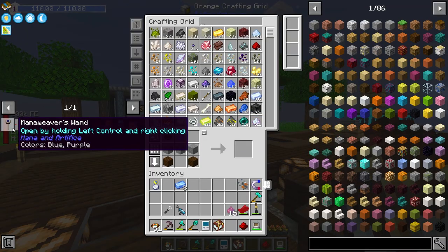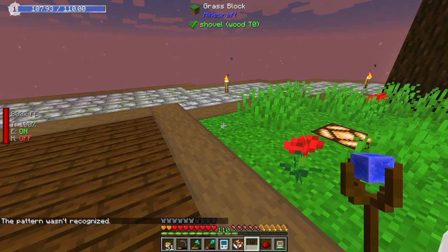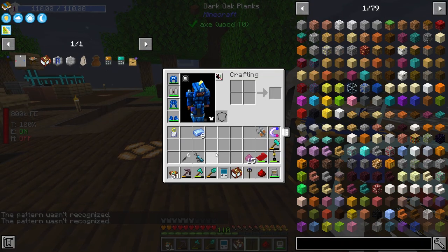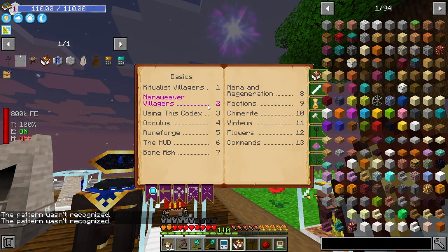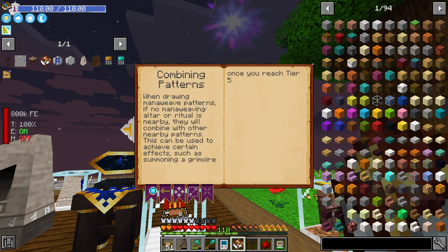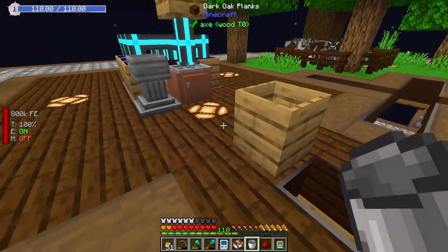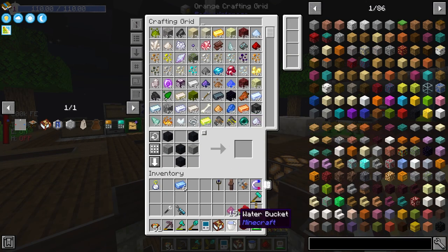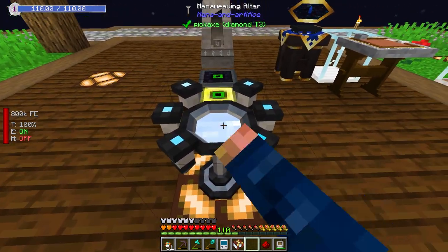After doing some reading, I'm going to need a Mana Weaver's Wand. Apparently, the pattern wasn't recognized — we need some Patterns. Over here, I believe, is how we make Patterns. I'm kind of diving through this and trying my best to understand it. Mana Weaving here — I don't know if it talks about Patterns. When drawing Mana Weaving Patterns, there's no altar ritual nearby. So we're going to have to figure out how to get the Patterns. It looks like I'm also going to need a Mana Weaving table. I have almost all of this — I'm trying to get all of the blocks I'm going to need. This is a Mana Weaving altar. That's kind of cool looking.